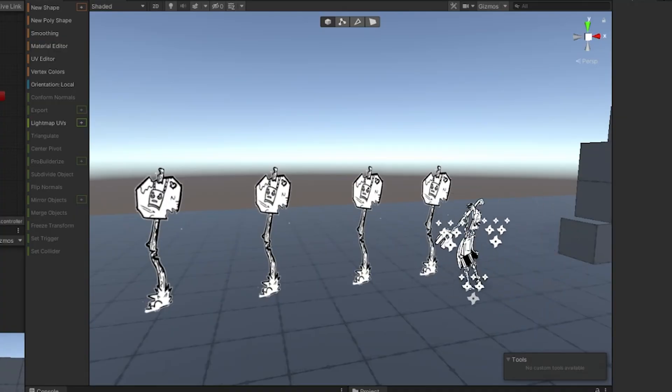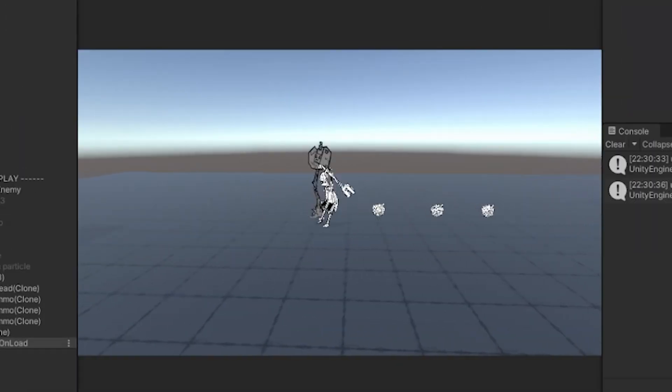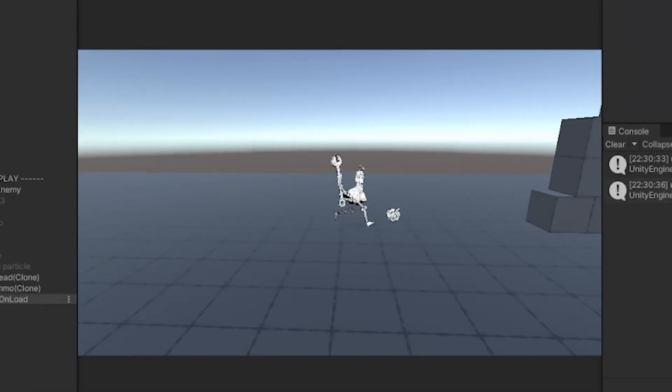In the last video, I also got some comments saying there needed to be breaking effects when you break trash. So I added those, and it also now drops an ammo sprite you can pick up. FBI, open up!